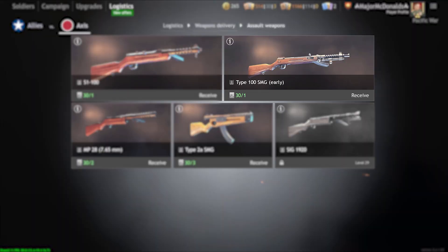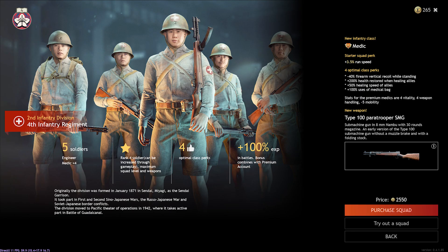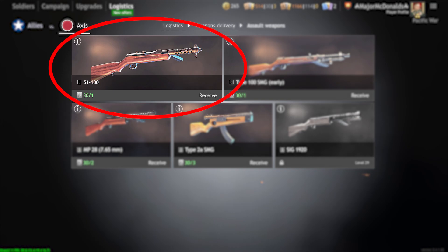I predicted this exact phenomenon to occur in two videos I made before the Pacific was even released. And these issues don't just plague the Type 1 — there are also two early versions of the Type 100 SMG in the game so far, one in the campaign tree and the other a premium squad. And a late version is already added in the mission editor. I could then proceed to talk about the two versions of the S1-100 as well — you can see where I'm going with this.